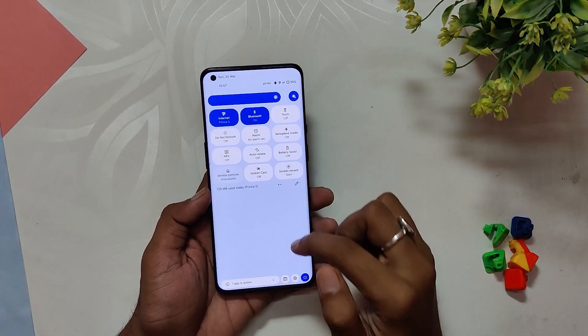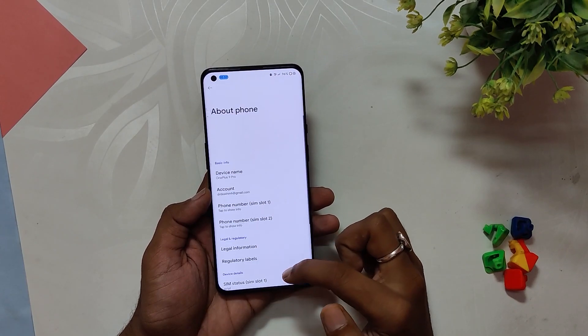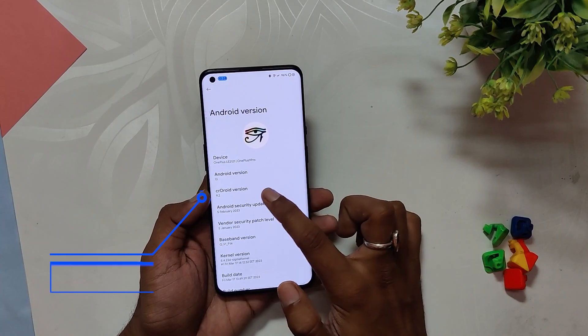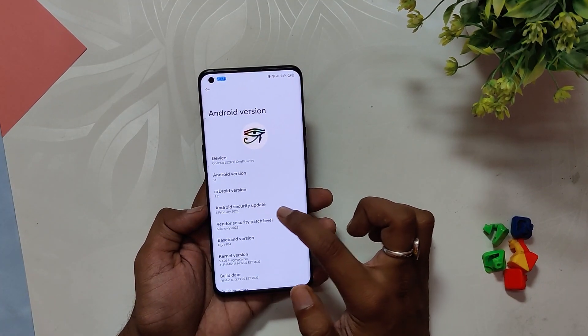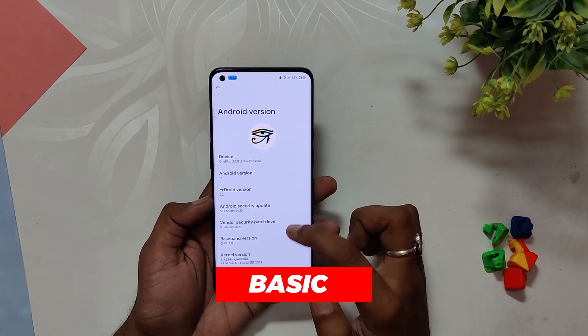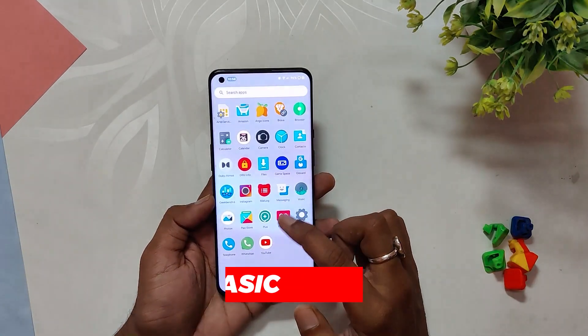I've installed crDroid on my OnePlus 9 Pro device. If we navigate to the about info section, we can see that the Android version is 13, the crDroid version is 9.2, and the Android security patch level is of February 2023. The ROM has a solid and snappy appearance with super fast performance.